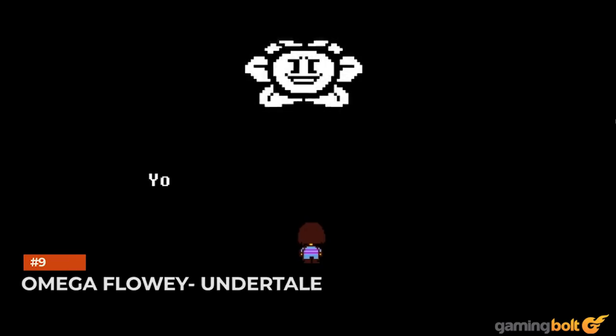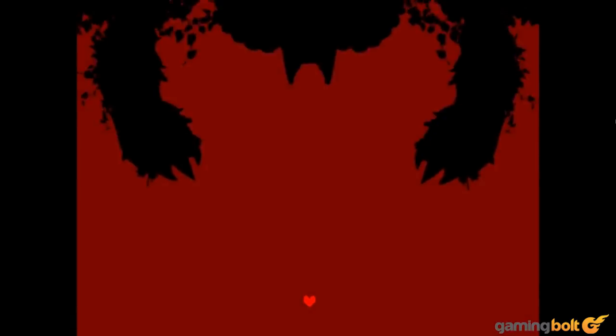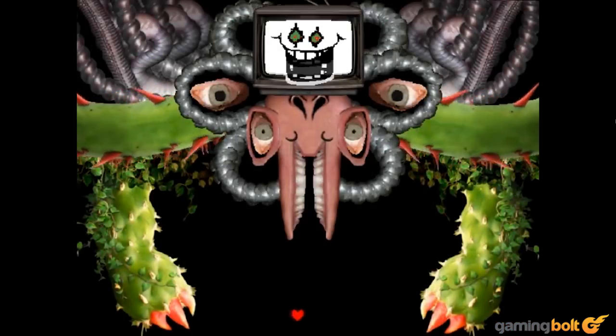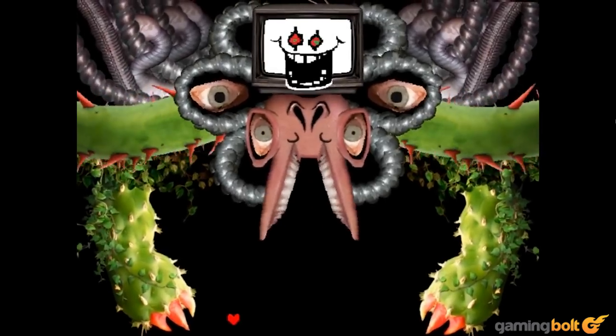Omega Flowey — Undertale. Everything about the boss fight against Photoshop Flowey is just so surreal — it's almost the perfect encapsulation of what makes Undertale the modern masterpiece that it is. The fight itself is unlike anything you'll ever see; it can barely even be called a fight. It legitimately makes the player think, if even for just a fraction of a second, that the game has glitched, breaking the fourth wall in unprecedented ways. And then there's Flowey's appearance itself, from its unsettling design and creepy images on the TV on its head, to being rendered in a style completely different from the rest of the game.